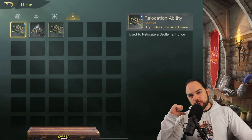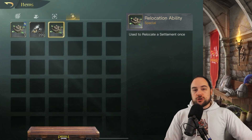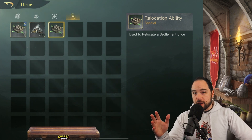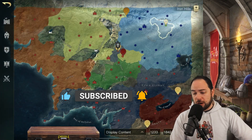Hello, my friends, and welcome back. I'm Chiskool Gaming, and you may have noticed there's an item in your inventory. It's a relocation ability used to relocate your settlement once. You can do this and then the item disappears. So how do you actually use this thing? How do you actually relocate your settlement?